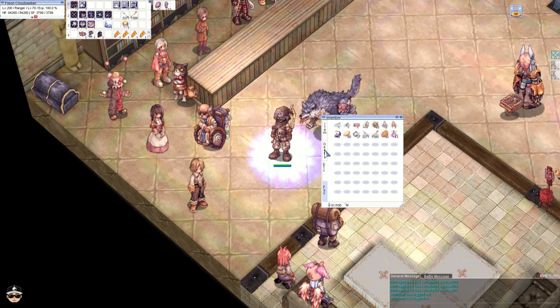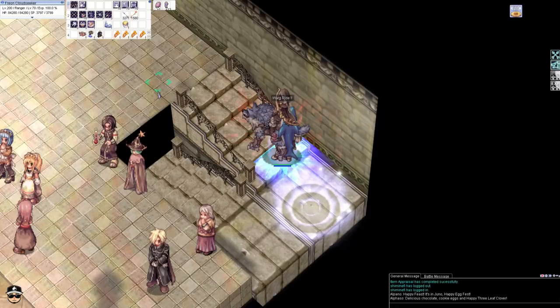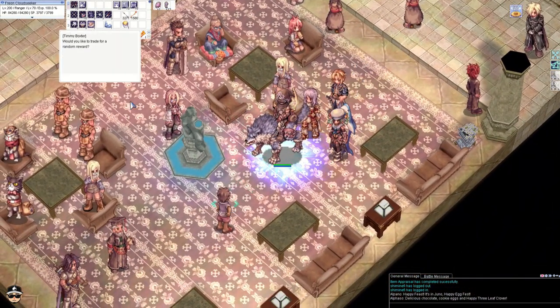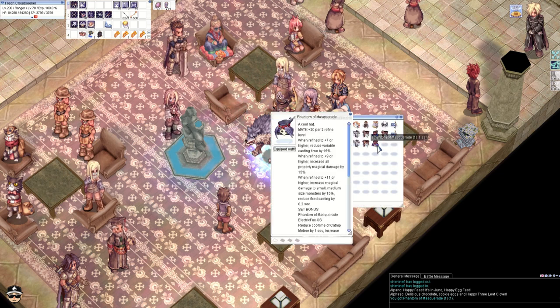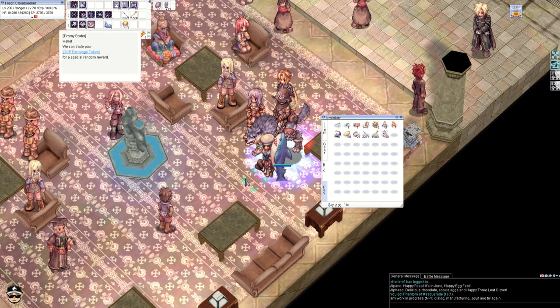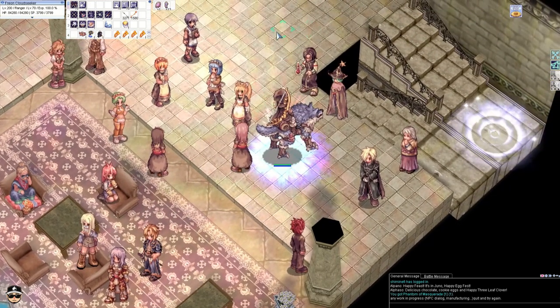Ryan's gonna be happy about the Hairband, but we didn't get the assault suit, so we're gonna try to roll again. Before putting in an extra hundred dollars, we'll use up the 40 coins. But I ended up spending the extra hundred dollars anyway because I don't want this Phantom of Masquerade — that was the headgear that got nerfed. So bad. I only have two points.